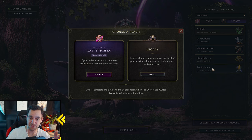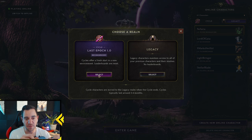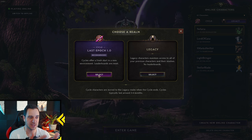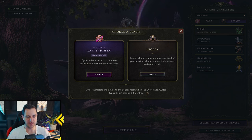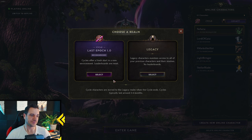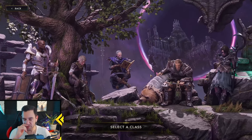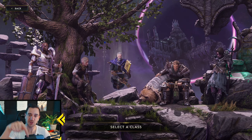For example, in my case I have five legacy characters. If I start a cycle character, he has nothing because I don't have access to the stashes of my legacy characters — I start entirely from scratch. If you want to start from zero and go slowly through the campaign as it was designed, then do this. Cycles usually last around three to four months, so the next one should start around May or June from when this video is released. You can still switch realms here in character selection, but not once you're actually in-game — then it's done.